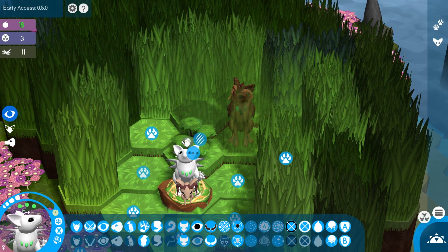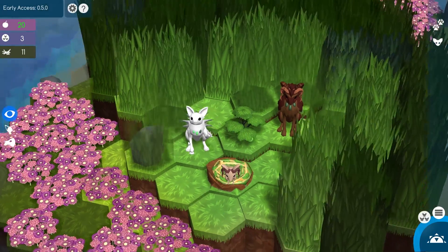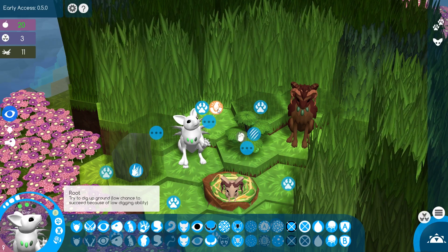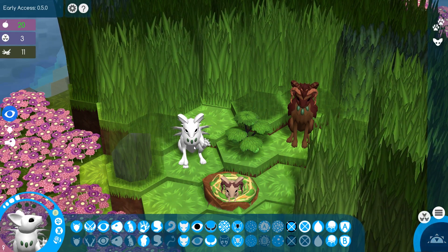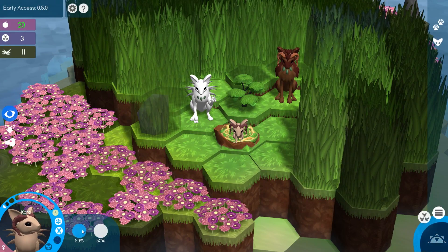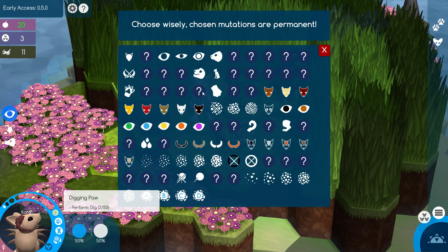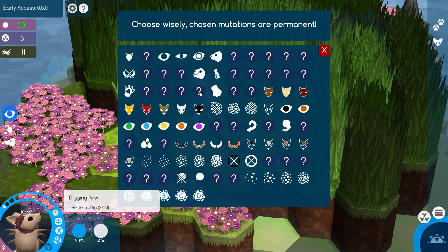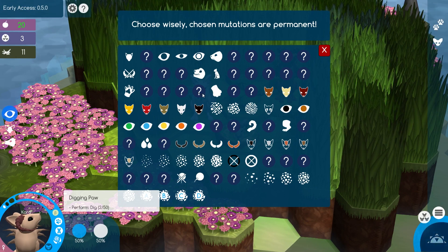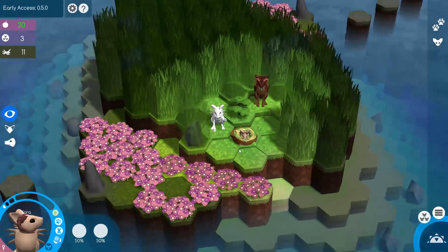That wouldn't be the best idea because it is our only source of food right now. But if we bring Eve over here, we can have her attempt to dig up this root that we smelled out before — we'll have her use her two turns to try to dig it up. Unfortunately it didn't work, but that should count toward the digging paw. Let's go into Cora's mutation menu to see if it worked. The digging paw now has two out of 50 dig actions performed, so if we do that 50 more times, we would have the opportunity to mutate the digging paw onto our creatures.